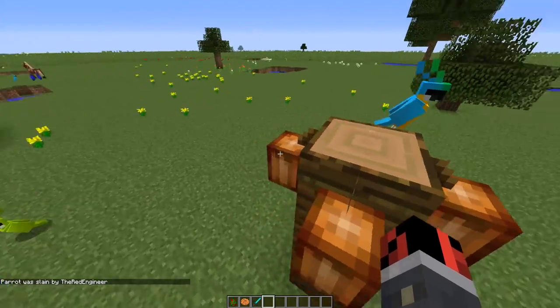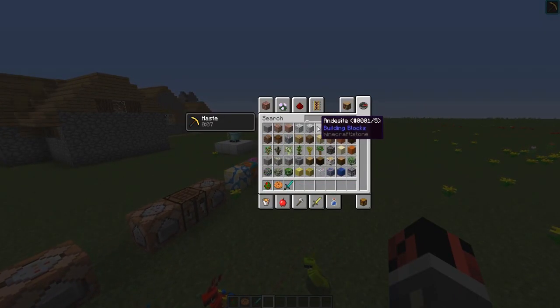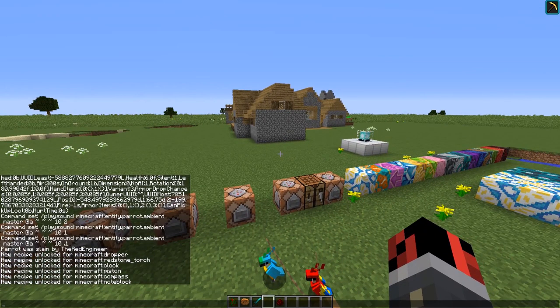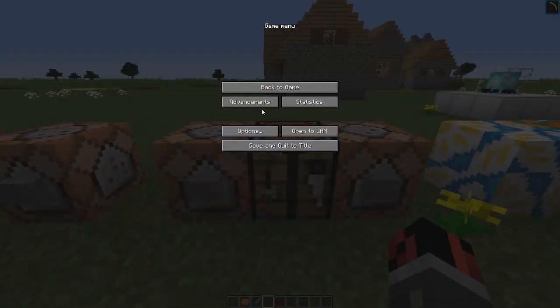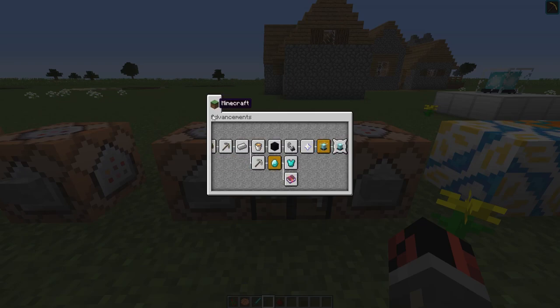If you have new items in your inventory — for example, redstone — you will see new messages in the chat, like 'New recipe unlocked for Minecraft dropper.' Basically, every time you get new blocks in your inventory, new crafting recipes will be added. This is because the achievements have now been changed into advancements.